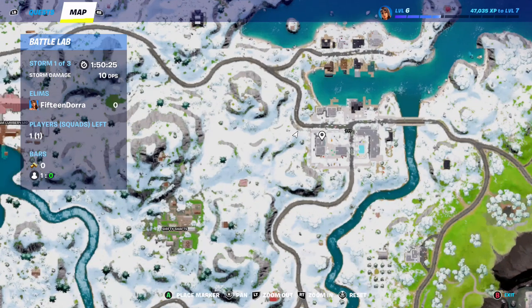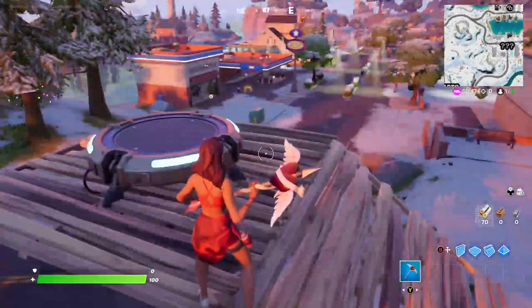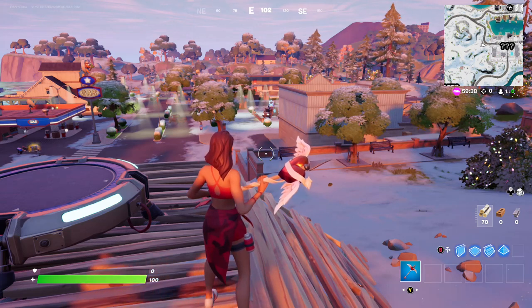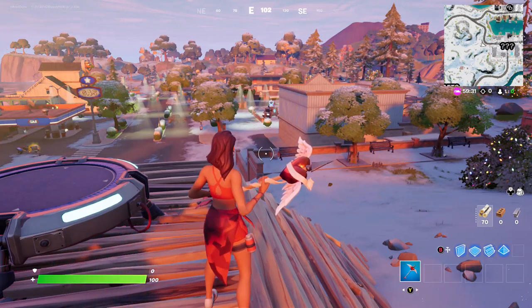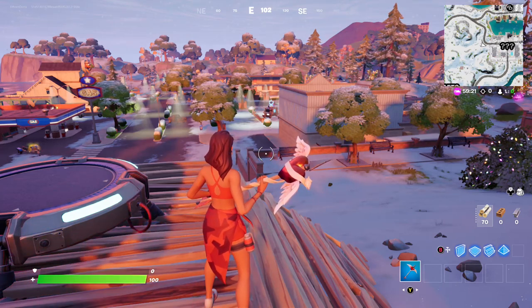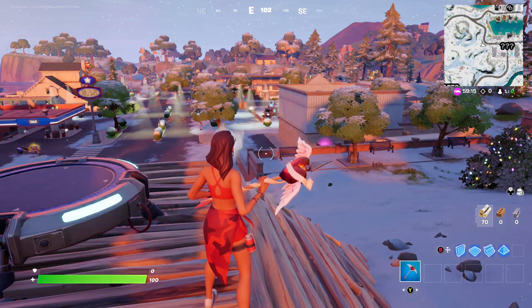Without further ado, let's get going. We're going to land on this roof here. I've set up a launch pad to mimic gliding in so it's quicker to watch. This is done in Battle Lab so I can show you exactly where all the chests are, since it's a new map. I'd rather show you visually so you know where every chest could be. Even if the chest isn't there, I'll still go the same route - just like I always did in Misty Meadows and Craggy Cliffs.